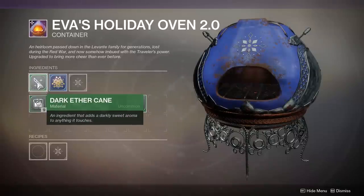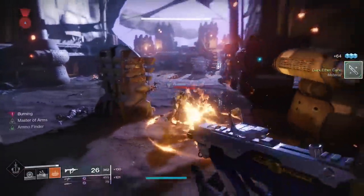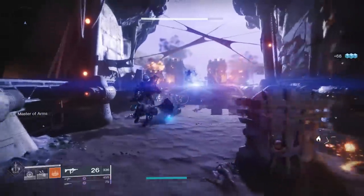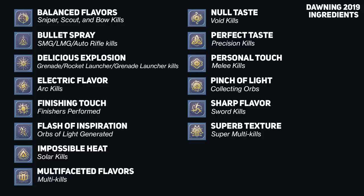The second slot gets a little more cryptic though. Each of these rare ingredients drops from doing something specific. For example, Delicious Explosion has a chance to drop from defeating enemies with grenades, grenade launchers, or rocket launchers. For something like the ingredient Impossible Heat, that has a chance to drop when defeating enemies with solar damage. Because this is supposed to be treated as a trial and error thing, unless you spend the time to mix and match all of the ingredients yourself, you're going to want to use the cheat sheet I put together — it lists all of the old and new ingredients and how to get them.